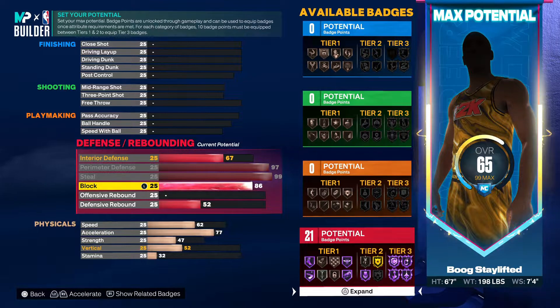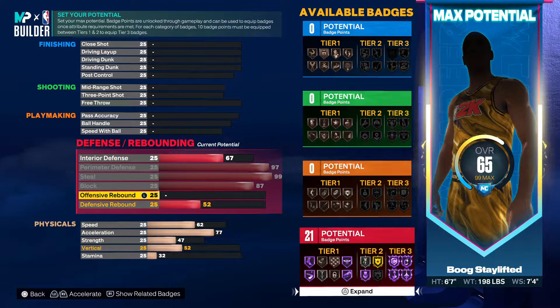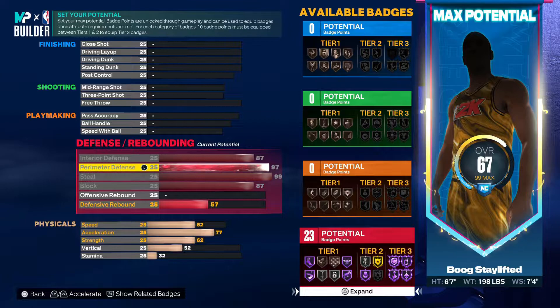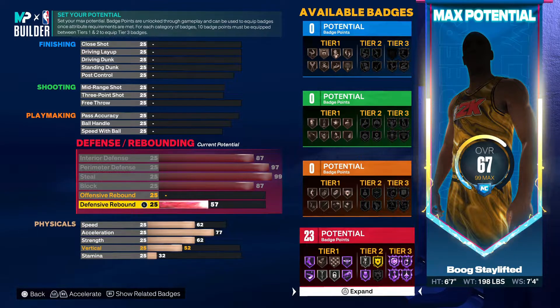Max your block out — you want to go 87. This is one of the reasons why we maxed the wingspan: you get the silver anchor badge right here. If you went with the seven-three wingspan, you weren't gonna get it in the perimeter — you actually would have gotten a lower perimeter rating too. So we're good right here, you got 21 defensive badges so far. Put the interior defense up to 87 — you could take it down to 83, but I'd probably want it maxed out. You could get gold post move lockdown but I'd rather have Hall of Fame Clamps.